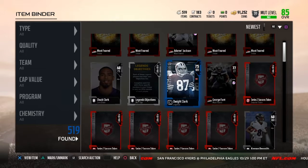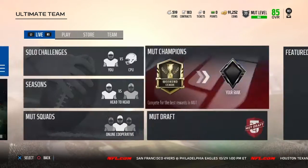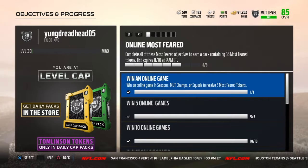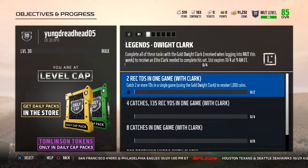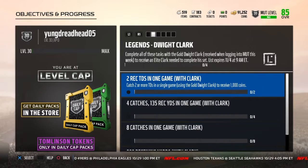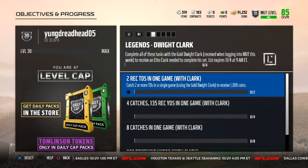You're supposed to get a 75 overall Dwight Clark. Once you got him, go over to Objectives and Progress, then go over until you find Legends Dwight Clark. There are lots of these challenges, so wait until you find Legends Dwight Clark and complete each and every single one of the tasks.